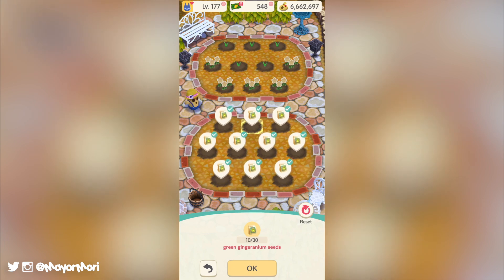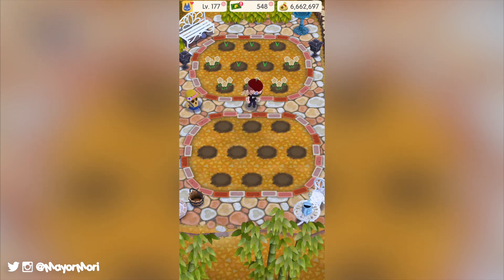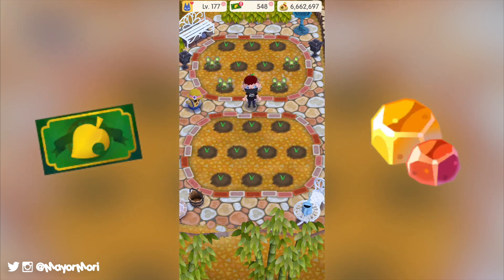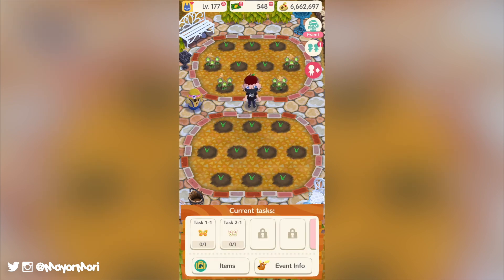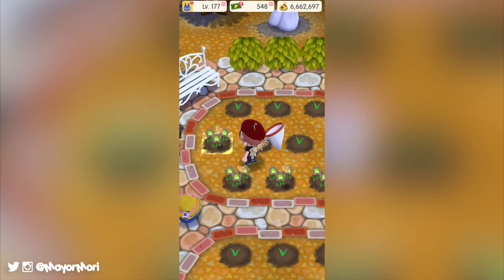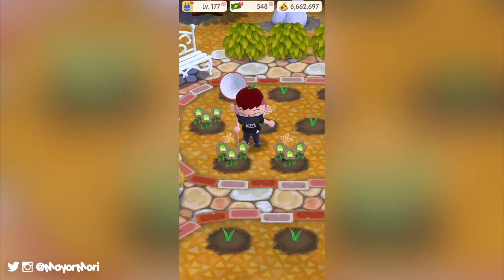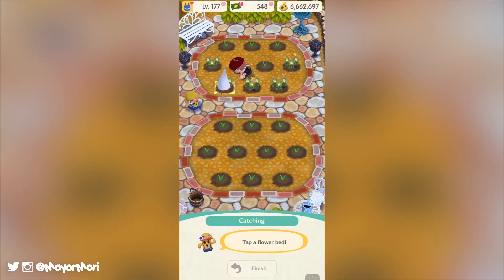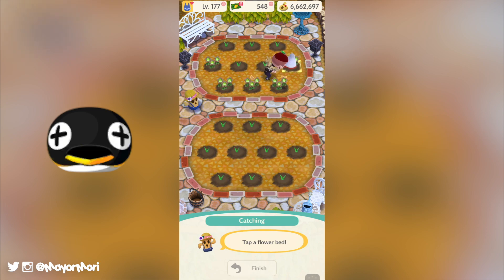Continuing with the garden event traditions, the Frosted Forest event includes some bonus tier 3 tasks, some garden goals and of course a bunch of happy homeroom classes. Don't forget this event should be much easier this time for those of us who have a campsite caretaker, as they will collect seeds and even catch creatures while we're away, which is super handy. Personally I tend to only just complete garden events in time, so this will be interesting to see how much having Q by my side actually helps.